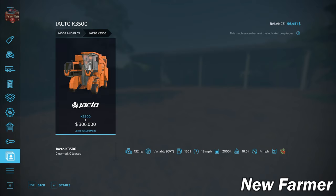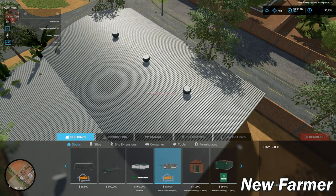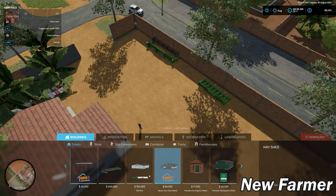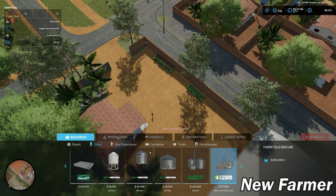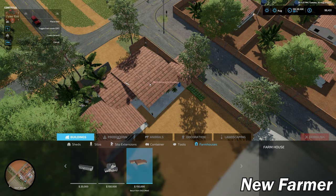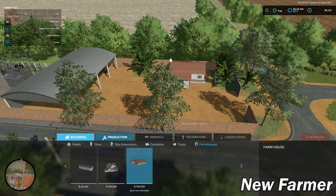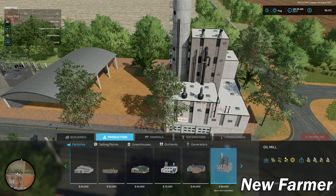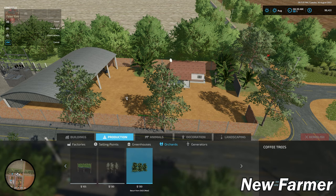This map does not include any additional mods or DLCs built in — we have the Jacko K3500 as a required mod for coffee beans. Looking at paintable textures and custom buildings, we have a custom hay shed, a large custom silo complex as part of the other farm holding three million liters, a custom farmhouse at the other farm, and the ability to place the custom oil mill that makes soybean oil.